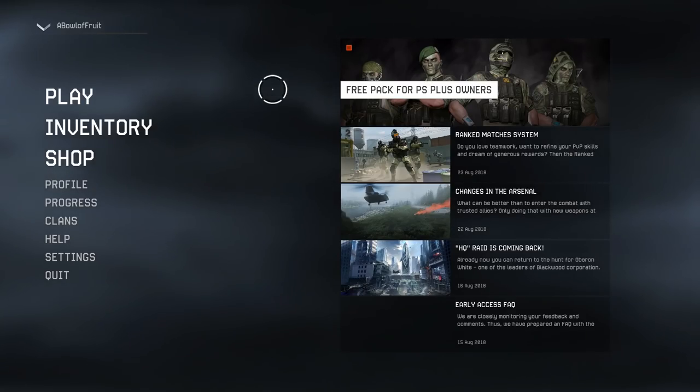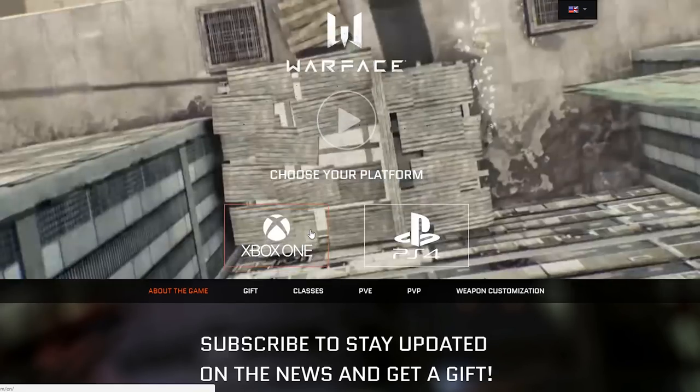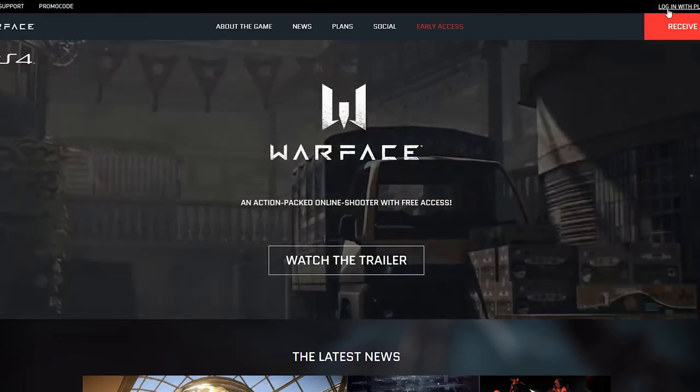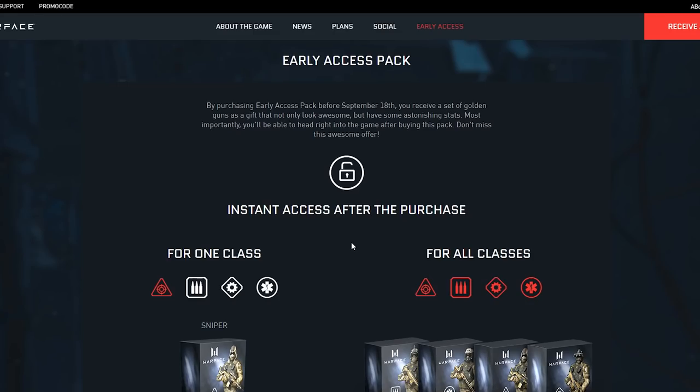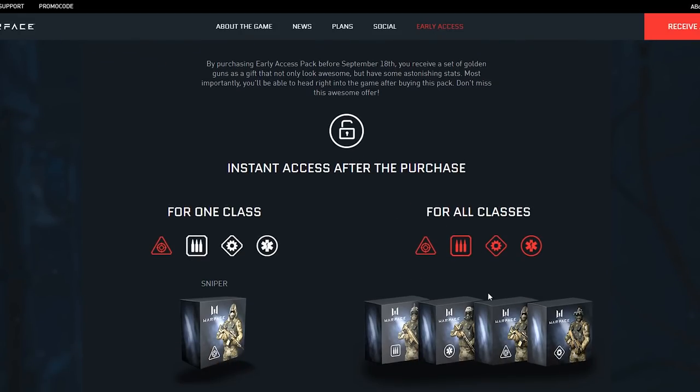If you guys are interested and want to sign up, here's a little how-to guide. Go to Warface.com, click on the platform you would choose — I'm more of a PS4 man myself. Go top right, log in with PlayStation. And then if you want to receive the game early, click Early Access, choose the pack you want, and go from there.